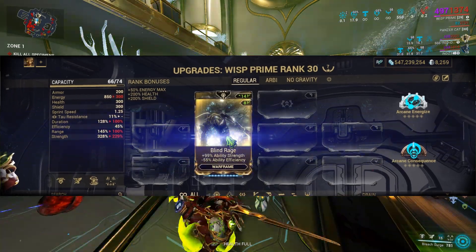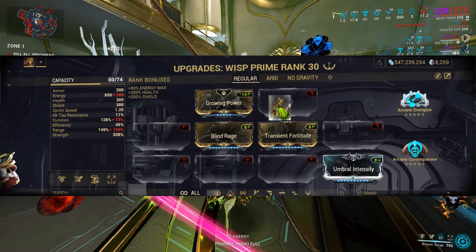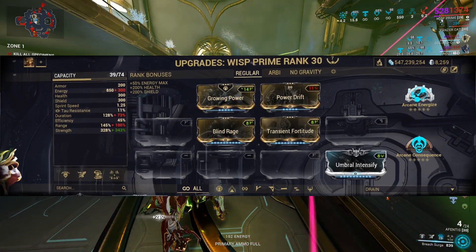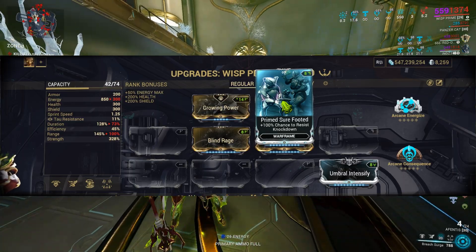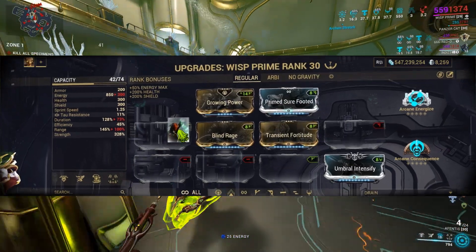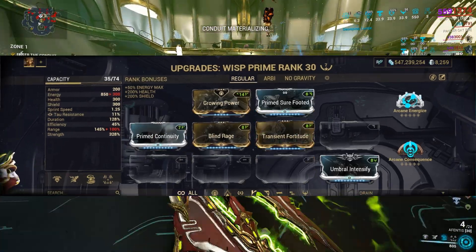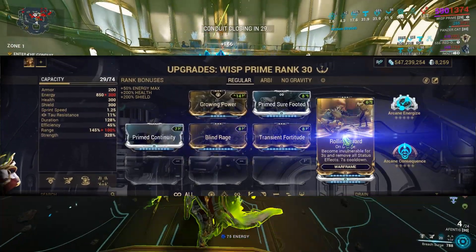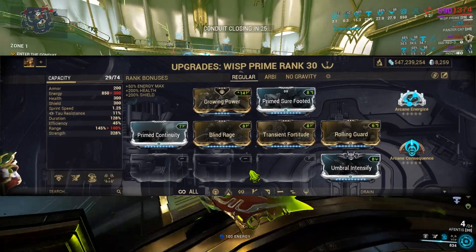Let's start by modding Growing Power, Blind Rage, Transient Fortitude, Umbra Intensify and as an Exilus mod, Power Drift. For utility, consider Primed Sure Footed instead of Power Drift if you have it, to benefit from its knockdown immunity. Also include Prime Continuity to counteract the negative duration from Transient Fortitude. To stay safe, I highly recommend using Rolling Guard, granting you 3 seconds of invulnerability every 10 seconds.